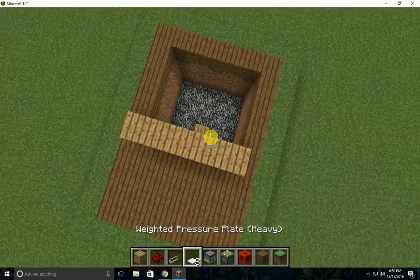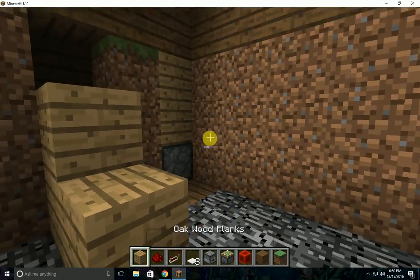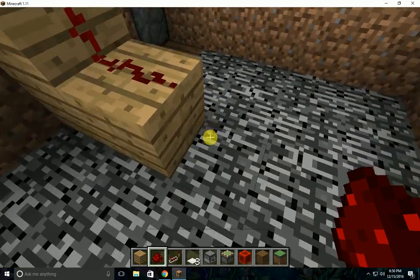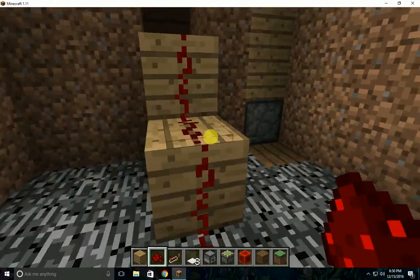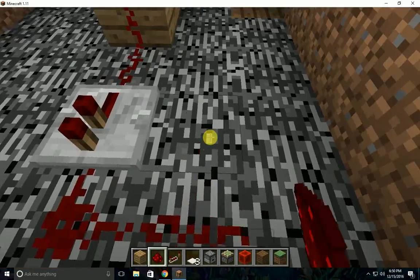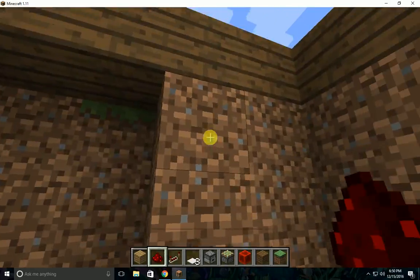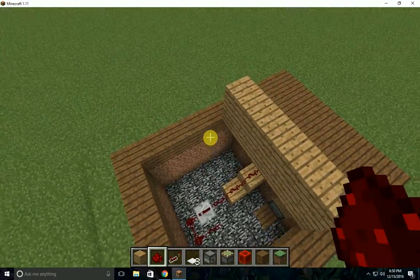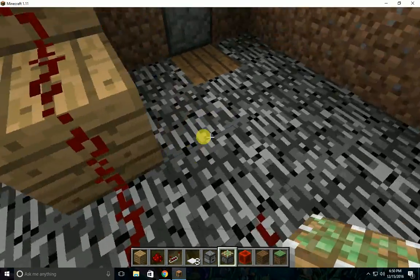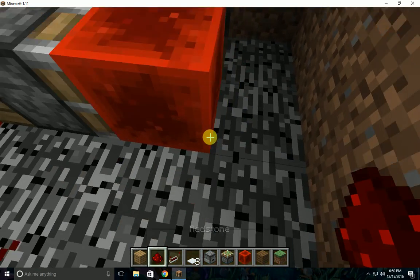Now you need to build a small bridge down. Don't forget to add the pressure plate there. Now that you have a redstone signal coming down here, you can add a repeater — a nice beautiful repeater. Break one more layer of this, because this usually requires going all the way down. Now you need to add a sticky piston facing this way.